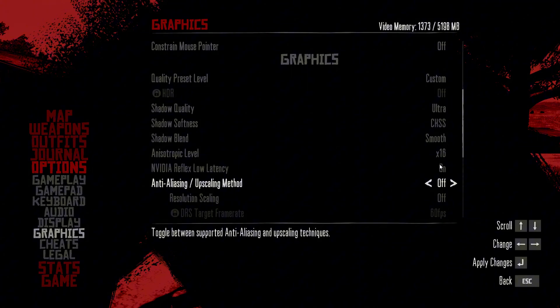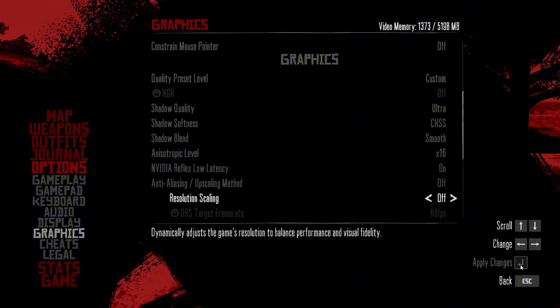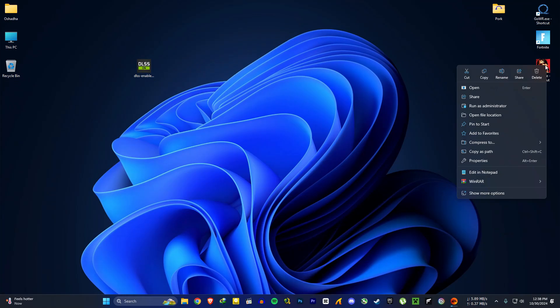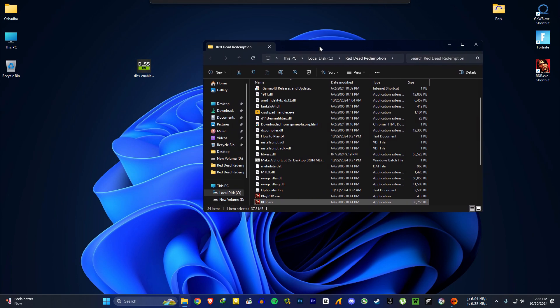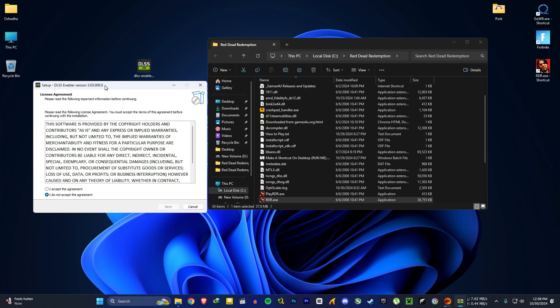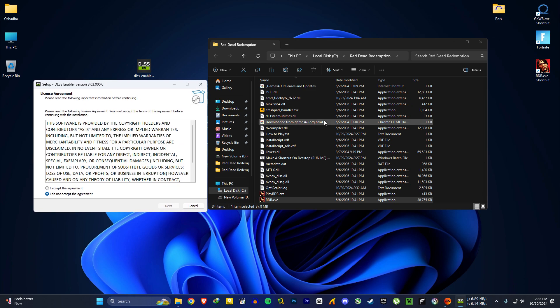First make sure to disable upscaling before you install the mod. For this we need DLSS Enabler — download link will be in the description. Now go to your RDR installed folder, then open DLSS Enabler. Before we install, I don't know if this will work for AMD and Intel users.